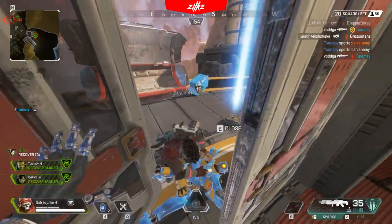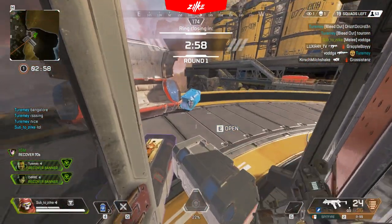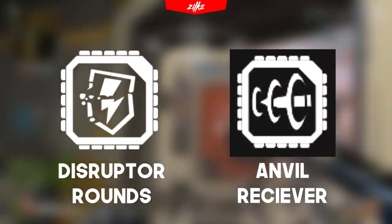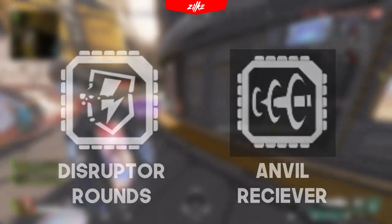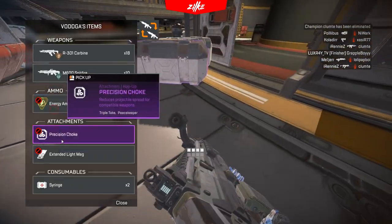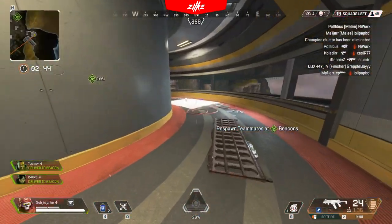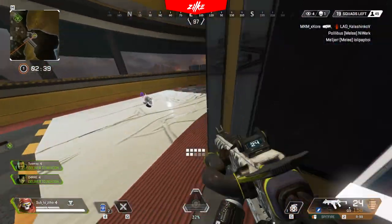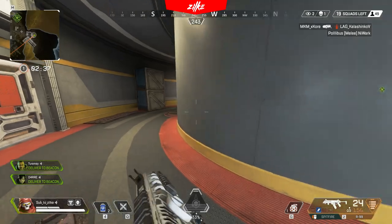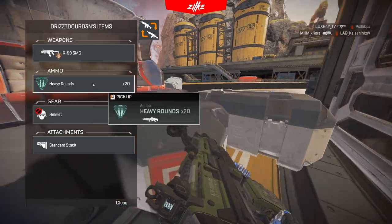Let's analyze what hop-ups are not currently in the loot pool, or what hop-ups could premiere in the next season. Anvil Receiver and Disruptor Rounds are the only two hop-ups currently not in the game. Anvil Receiver wasn't removed that long ago, so I'm not giving it a chance for a return in Season 7. Disruptor Rounds in my opinion have a big chance to spice things up in Season 7. They were a fan favorite and disturbed the meta in a big way, so I'm giving my first vote to them.